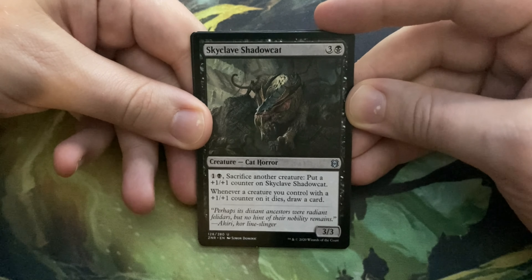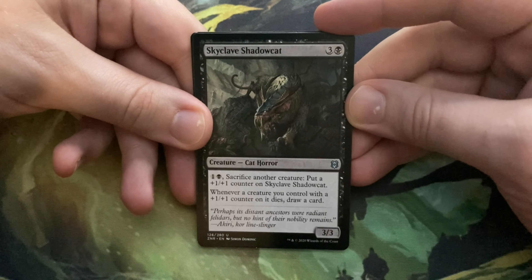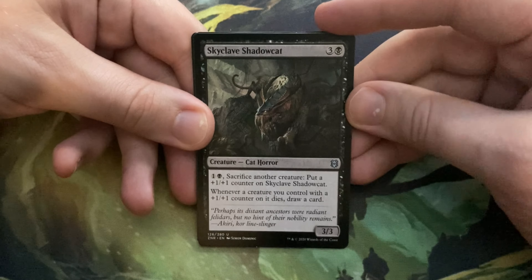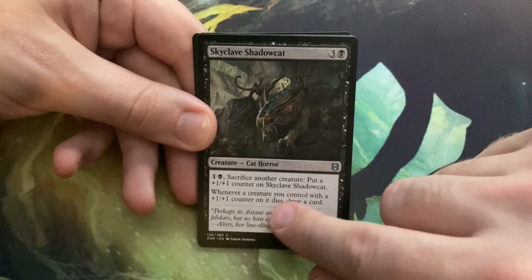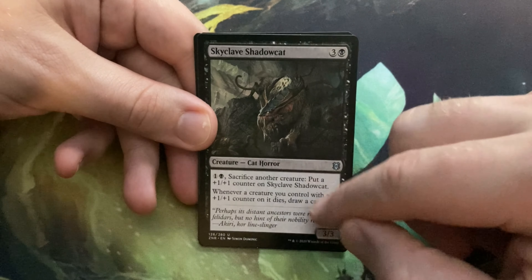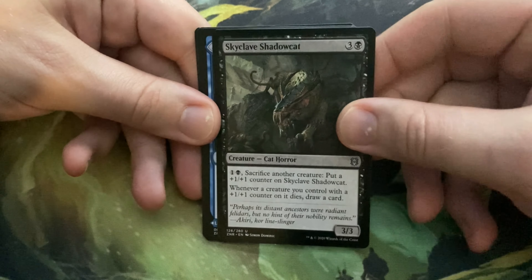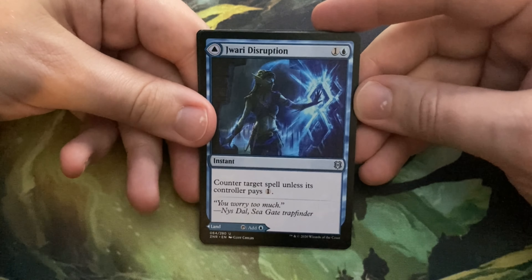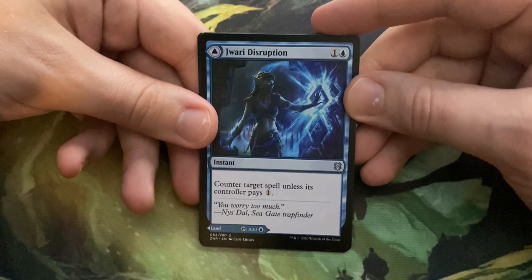Ah, there we go — we're finally not getting a blue card. Dauntless Unity — one and a white, instant speed, kicker for one and a white. Creatures you control get +1/+1 until end of turn; if this spell is kicked, those creatures get +2/+1 until end of turn. Only +2/+1? That's garbage. For four mana, your creatures get +2/+1 — that's awful. The +1/+1 for two mana is okay, but you pay two more, it should do more. Yeah, that's not a good one.